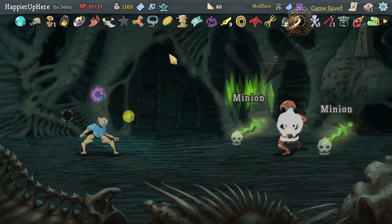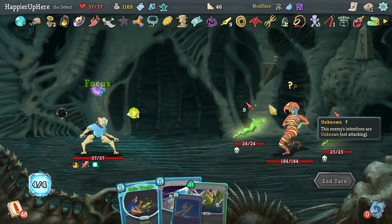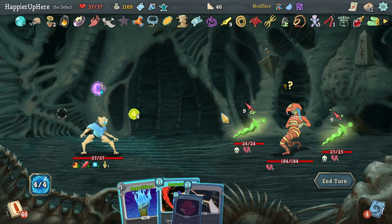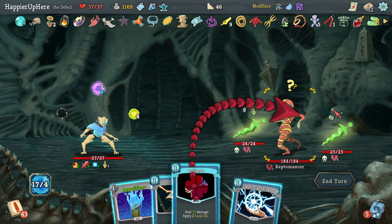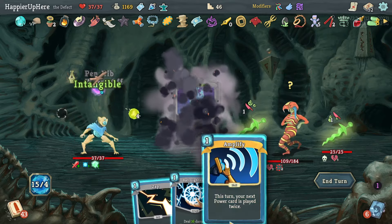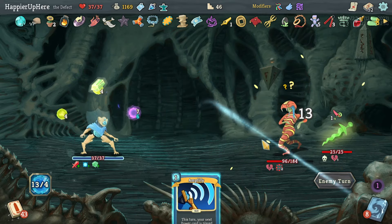That was a good shop, and I still have another shop coming up. Time-wise I'm doing fine. Raptor Mancer is attacking me — let's get rid of everything other than the Apparition. Aggregate, Bullseye for double damage, then Apparition and Ball Lightning to kill, and Zap.